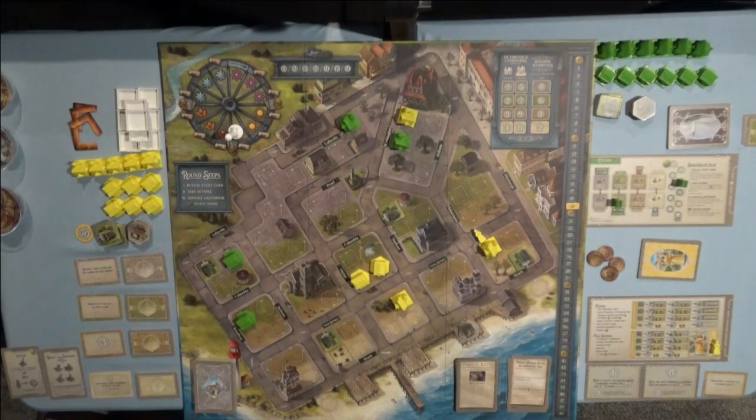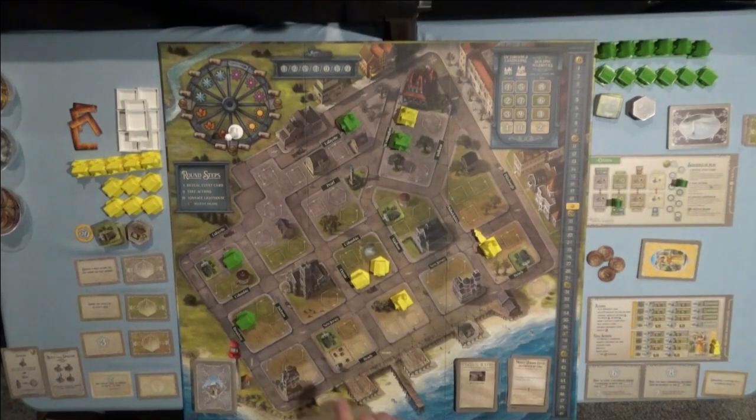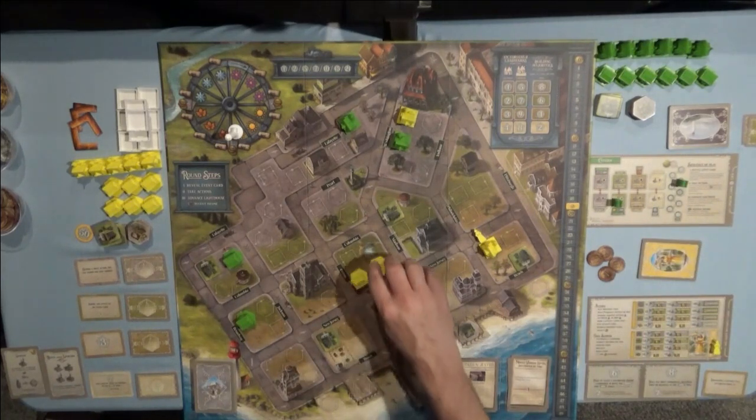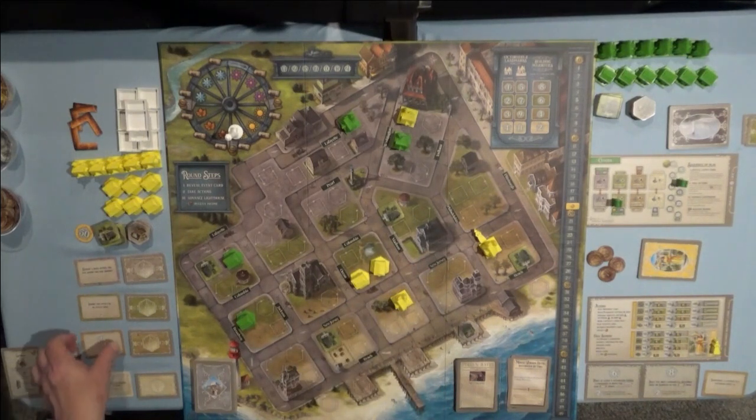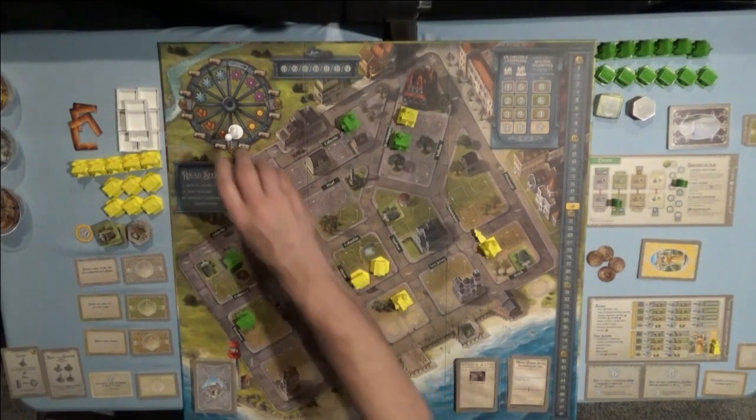Before moving to fall, I realize I forgot a few things. First, I forgot to reduce the Victorian upgrade cost by one using my upgrade card, so I receive two coins back. Second, I forgot to give Ava her upgrade card for placing a shop — she now has two upgrade cards. Third, I need to take my own upgrade card for placing a shop in the dirt, so I grab the three-point bonus card. Now the board is correct and we cross into the new fall season.